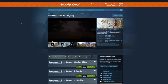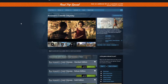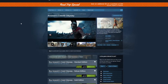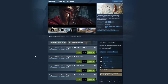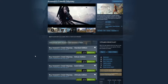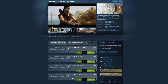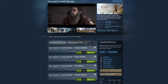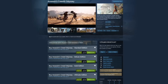Assassin's Creed Odyssey is on the list next at 67% off. This game is an amazing open world game — it looks great on PC and is honestly one of the best open world games I've ever played. You can pour hundreds of hours into it. At $19.79 for the base game, that's an extremely good value. All editions are 67% off, so savings are bigger the higher up you go. The ultimate edition is $39.59 for basically everything, usually $119.99 — a huge savings. Definitely jump on it now if you haven't played it.